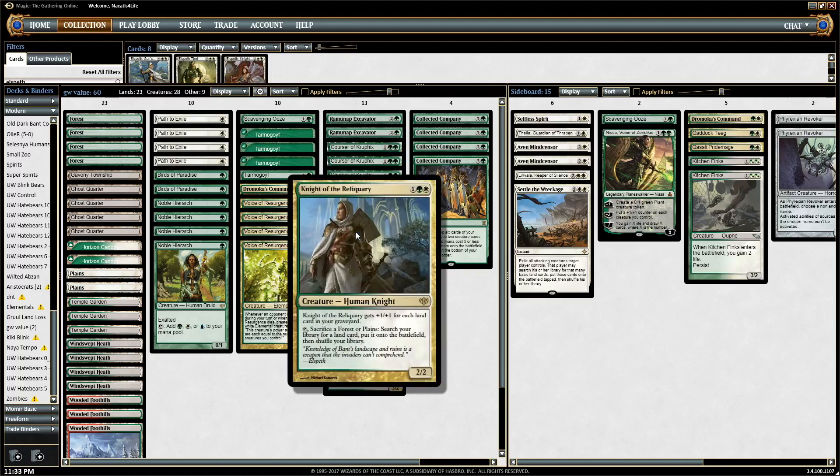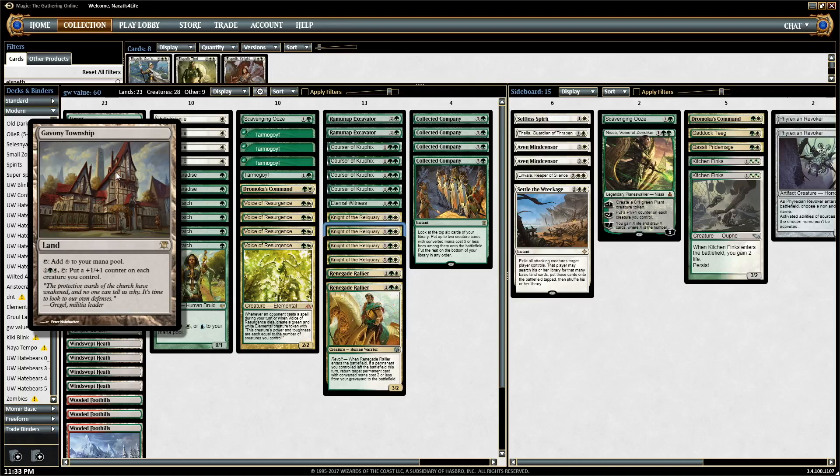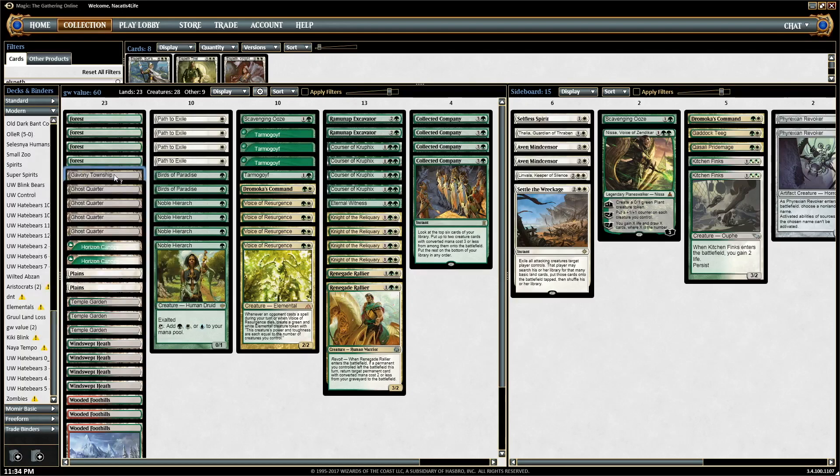Another cool thing about Knight of the Reliquary is you can fetch Gavony Township. Since you have a bunch of Birds and Noble Hierarchs and it's a predominantly creature-heavy deck with 28 creatures, it's a way to fetch this and suddenly make all your creatures bigger. You fetch on the instant, tap your Bird and Noble and lands to pump your team, then untap and activate again — suddenly all your creatures have plus two, plus two, and you can just attack and kill them in two hits.